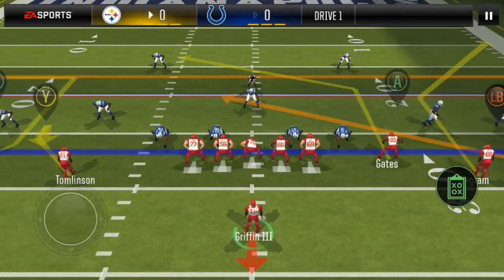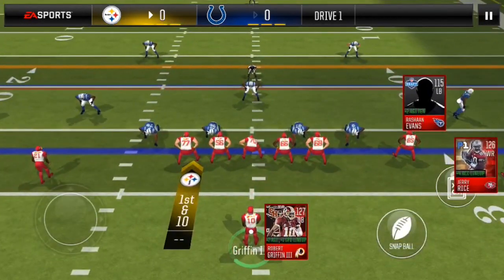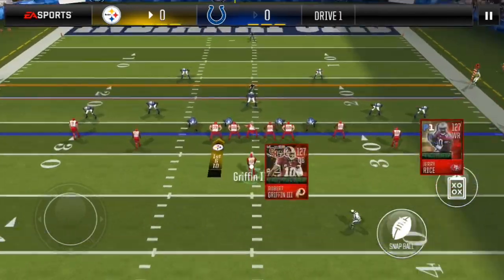Empty trip slant under. This is man coverage. The read here is to go to your slot receiver.